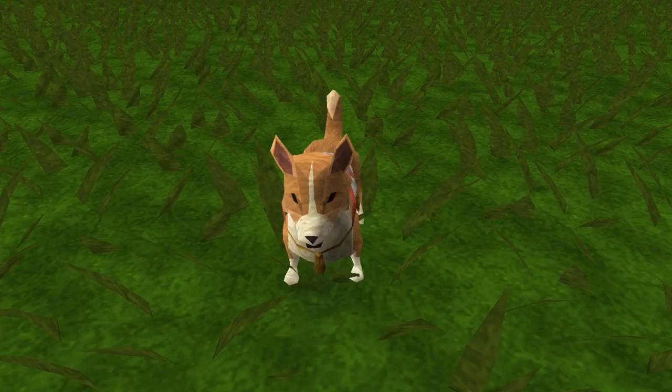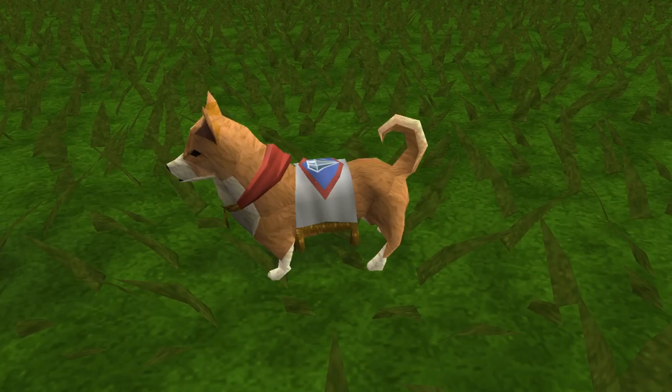To be able to get one of these for yourself, you'll first need to be a member of the game. You can travel to the Varrock Square and talk to Mini Coop in the northeast portion of the market, and she will send you out on a mission to gather six of these which have run away.